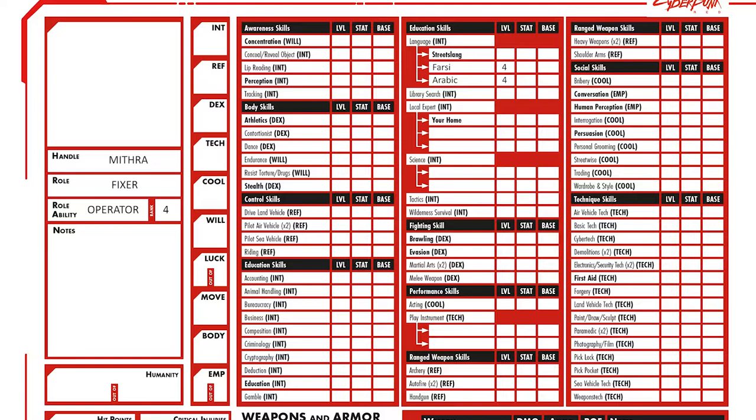I prefer to start by ranking each stat based on how I value its importance for my character. Because I want Mithra to be intelligent and social, I rank the stats as follows: Intelligence 7, Empathy 7, Cool 6, Reflexes 6, Willpower 6, Luck 6, Dexterity 6, Technique 6, Move 6, and Body 6. Now I'm going to start shifting points around, lowering my two lowest ranked stats — Move and Body — to 4, and using the 4 points to add +1 to my four highest ranked stats.